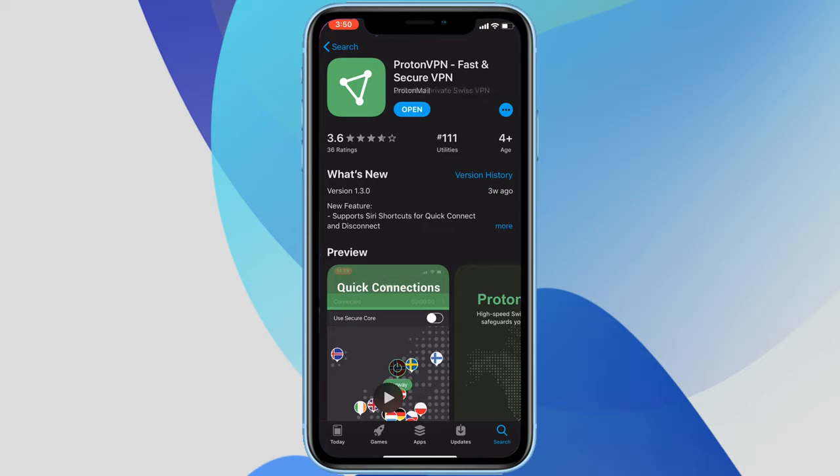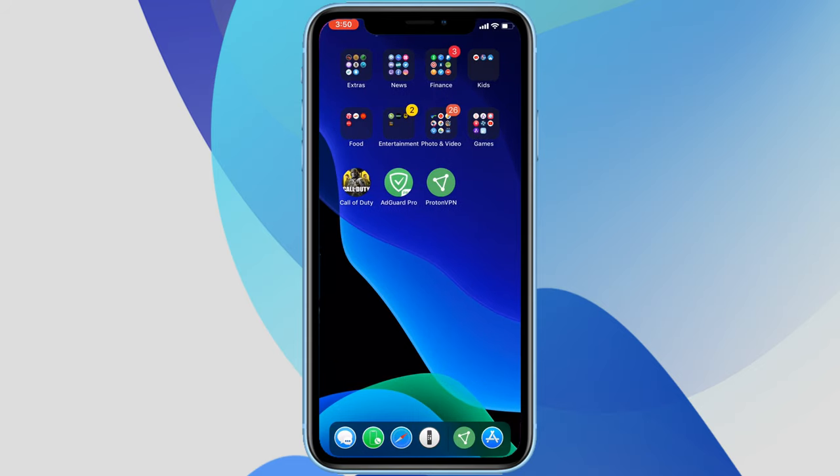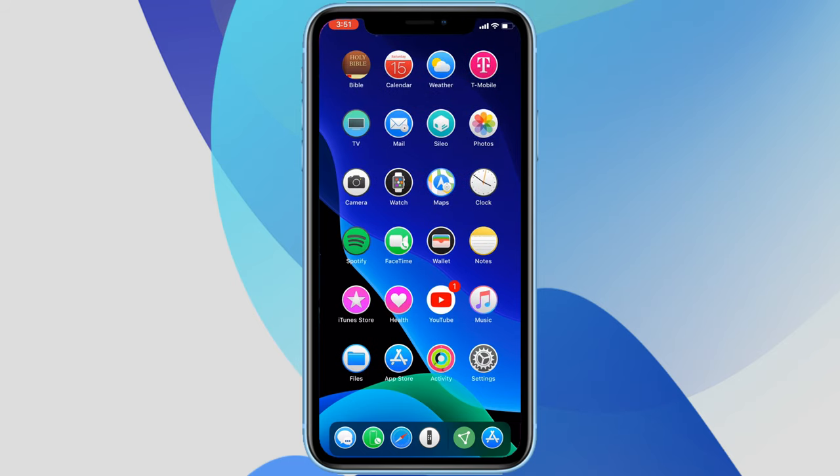Download Proton VPN — it's a free download and I'll leave the link in the description below. Make sure you select Australia, toggle it on, and choose the Switzerland server to initiate it. Once that's on, Call of Duty Mobile should start working. I hope you enjoyed this video — if you did, please like, comment, and subscribe. If you have any questions I'm happy to help. Catch you in the next one!